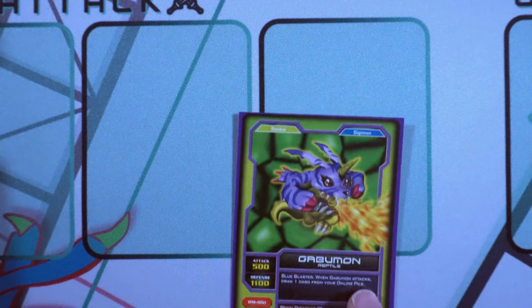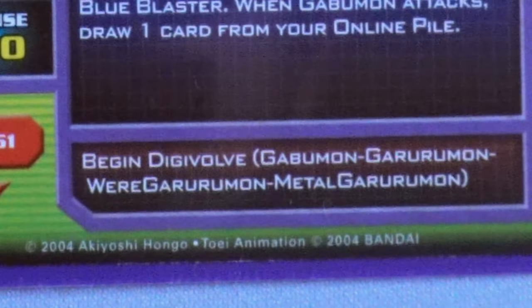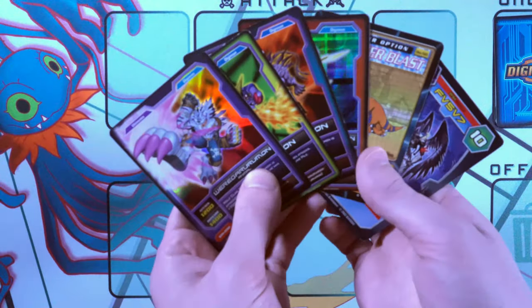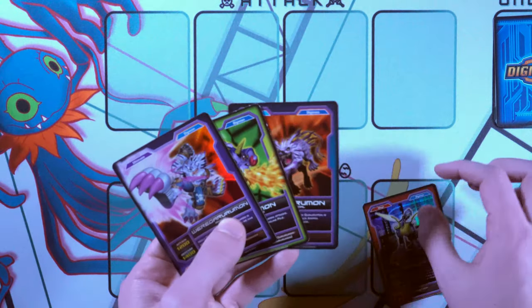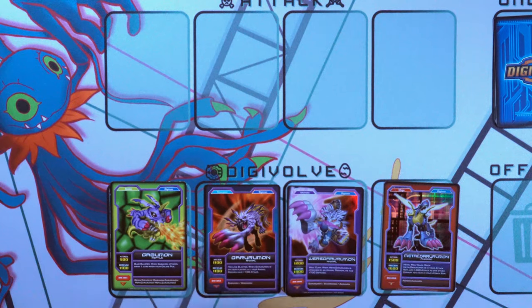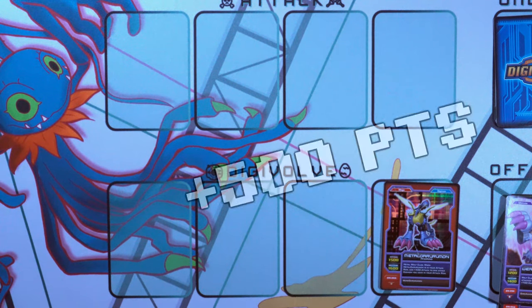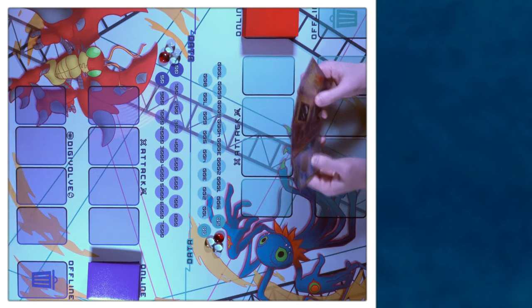There's also one more little mechanic I didn't mention earlier because it's ridiculous. Some rookie cards have a line of names at the bottom — this is their true Digivolution line. If you have the entire line in your hand during the Digivolve phase and there's nothing in your Digivolve row, you can place all four cards in the Digivolve row, offline everything but the mega level, gain 500 data points, and your turn ends. What?